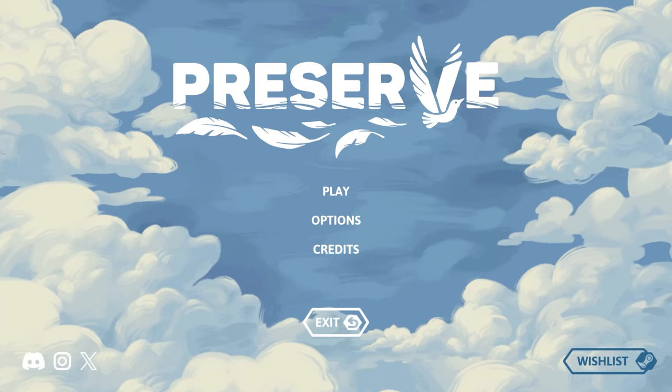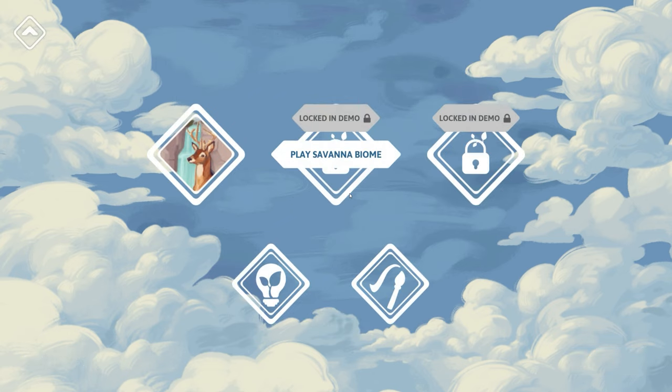Welcome to Preserve. Today's beverage is a very nice Earl Grey and Lavender tea. So welcome to the demo of Preserve. This is a chill puzzle game about creating a thriving ecosystem. Let's just go to play and jump straight in on this one.